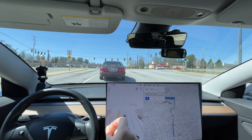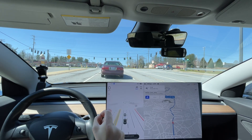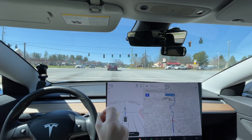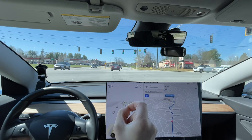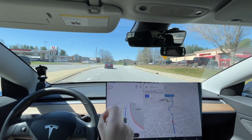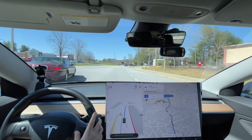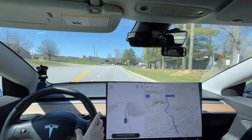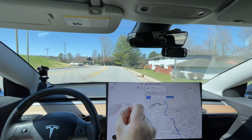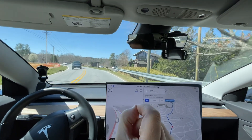It turned the blinker on and then canceled itself, because I was about to cancel the blinker and I did not hit the stalk. So this is the first time I think it's ever done that by itself. I didn't even fix the speed limit early, but that's mapped. I don't think it saw this sign up ahead. That's the first time it's ever done that — a fix I've been waiting for for a lot of versions.